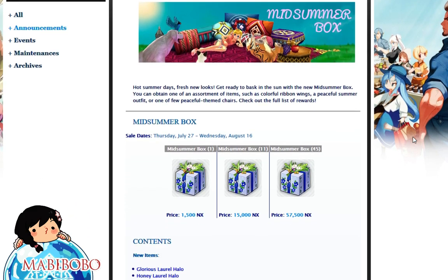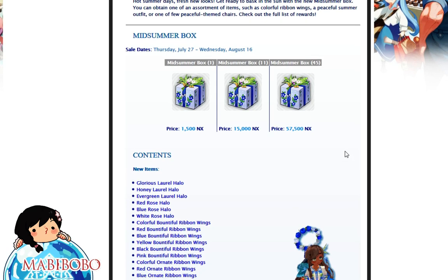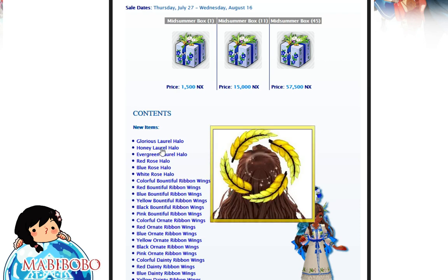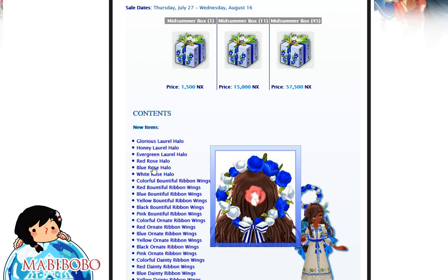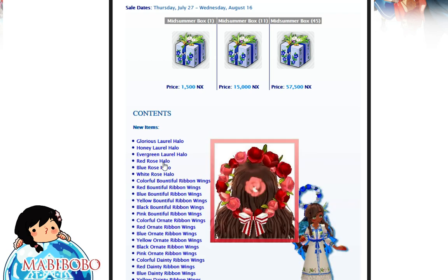Alright, so here is the new Gatchapon — looks very summery. In this Gatchapon you guys can get some new glorious halos. Some new halos that look feathery in many various colors. I like how now if you guys hover over the items it actually shows you what they are. That's a nice addition that they've done for their announcements.